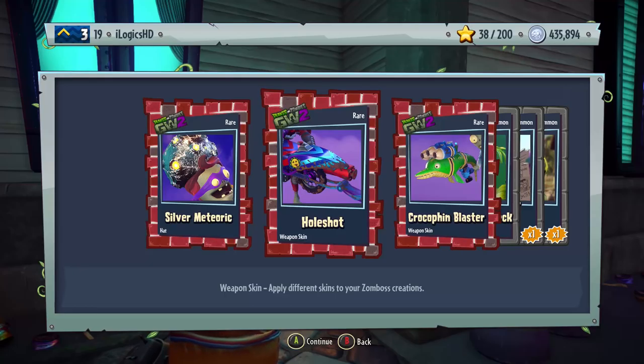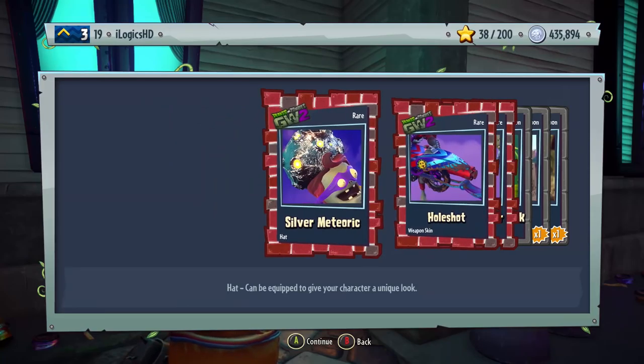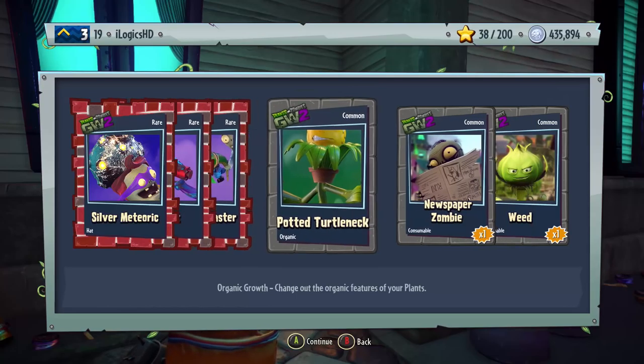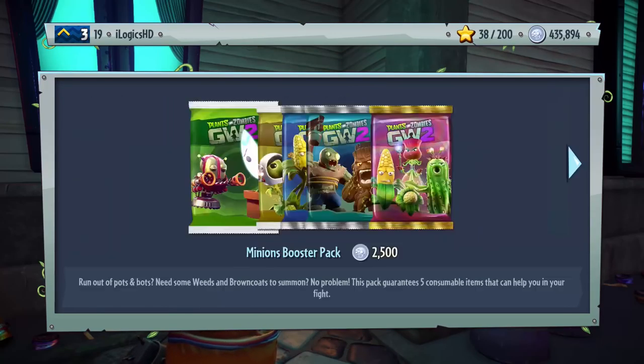That whole shot weapon skin looks amazing — very colorful for the Moto X Star, there's a wheel and mud on it. We get the Silver Meteorite, Croco Fin Blaster — that's pretty cool — Potted Turtleneck, Newspaper Zombie, and some Weeds.